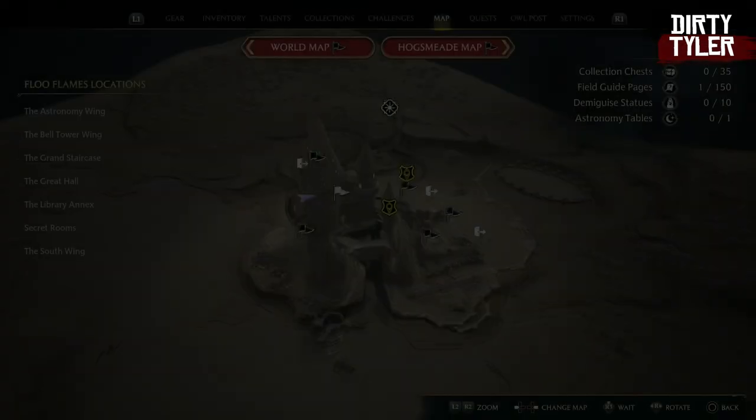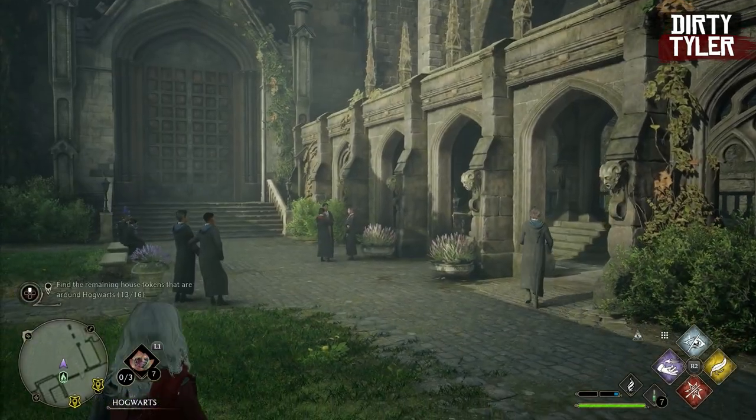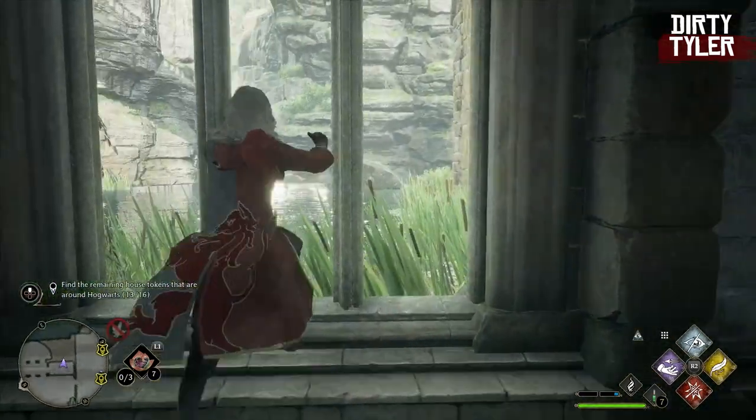First you want to go to the astronomy wing building and go to the Transfiguration Courtyard. From here you want to run through this little area and then jump through the corner of this window.